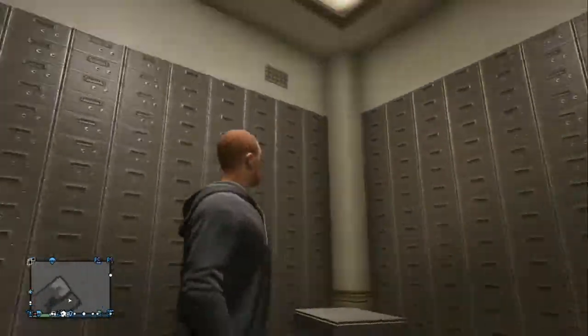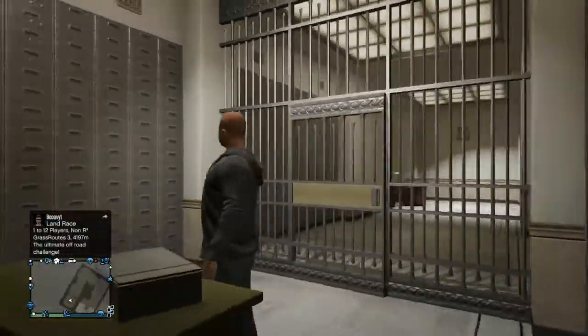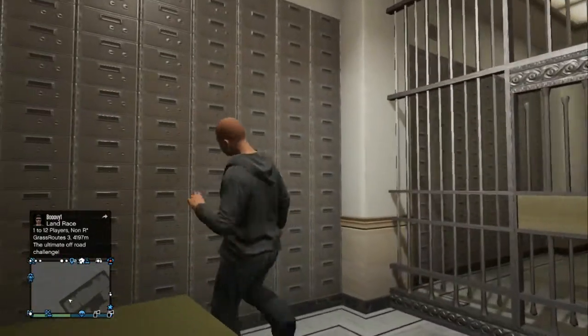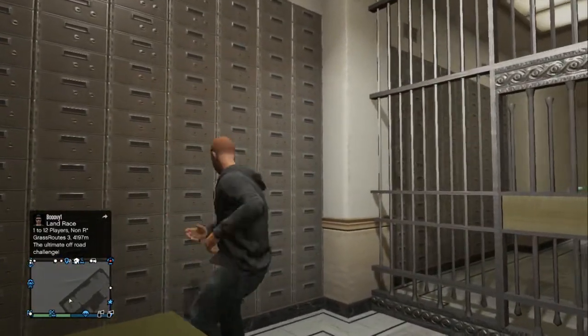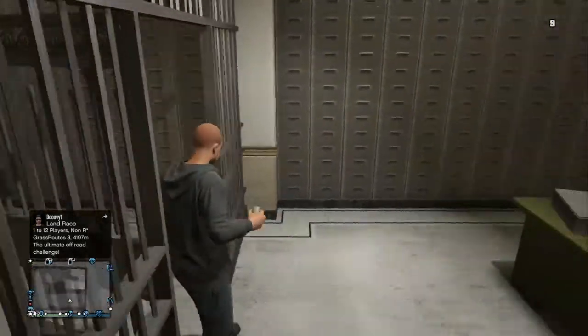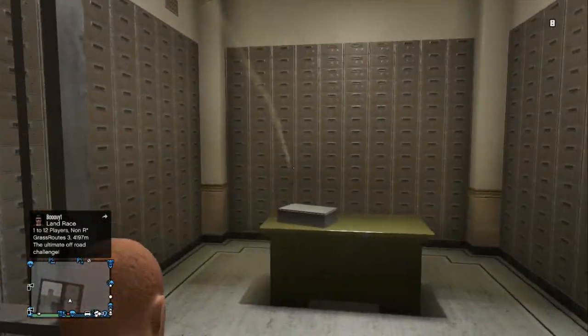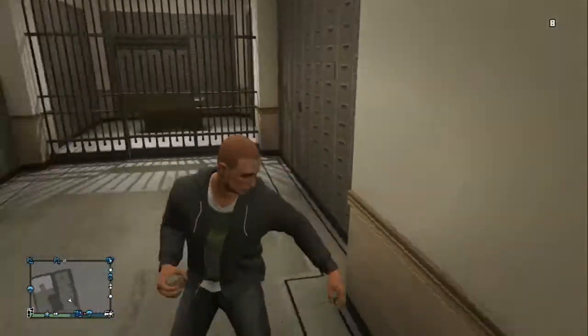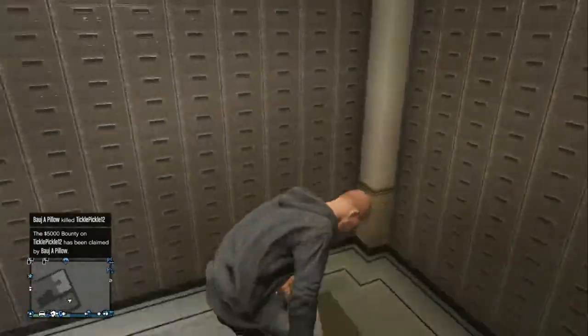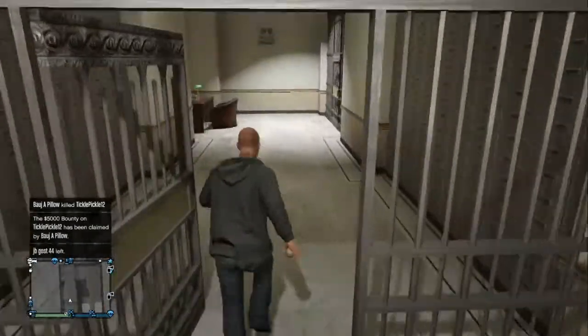All that's down here really is what I think are the deposit boxes. There's nothing you can do to them — you can't beat them, they just don't open. You can throw a grenade at them, it's not going to make a difference. I think this area is going to be opened up when the heists come out, which shouldn't be long now.